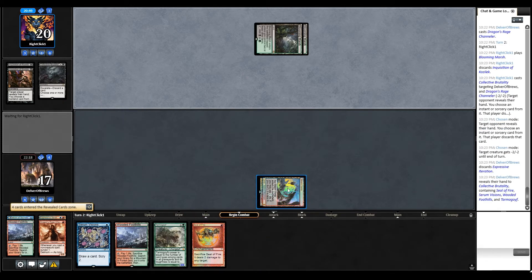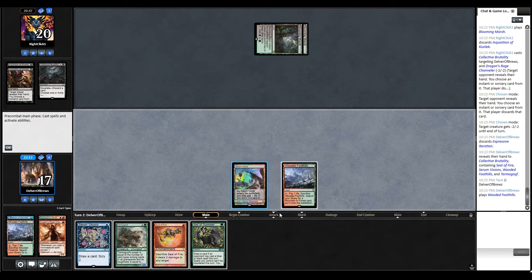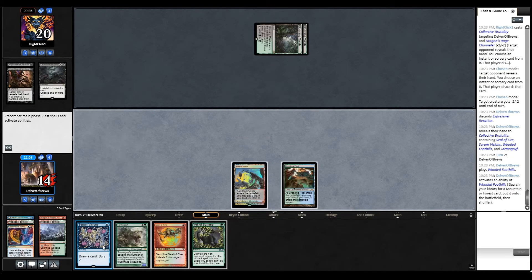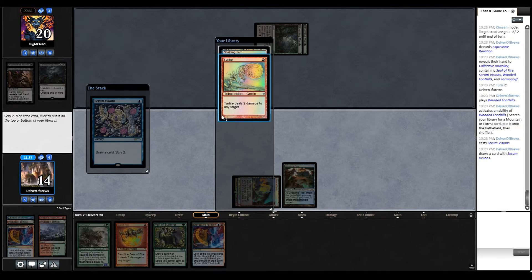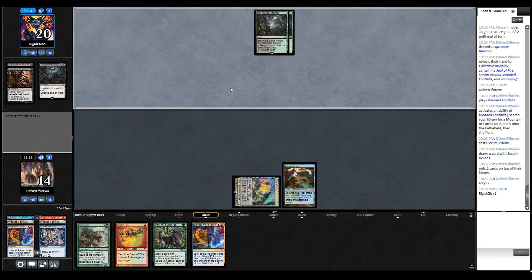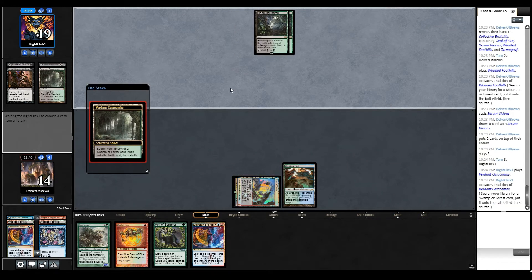Ouch, yeah that hurts. Veil of Summer would be useful right there. The risky play here is to play Goyf and not have any way to protect it - I'm not going to do that, luckily. Scalding Tarn is actually what we want, perfect. We do have Veil of Summer here in case they try to Inquisition us again.